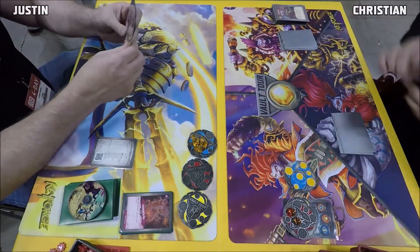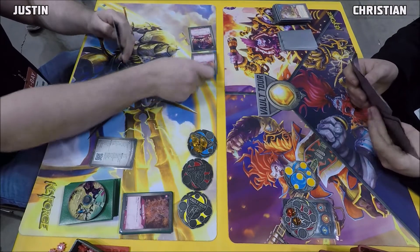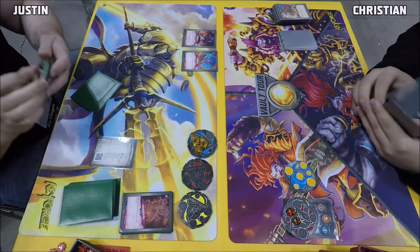Love it — we got a little worried there when Christian got that board built up. Justin has no chance but here he goes. We got a Terror coming in and an Ember Imp, so Christian will only be able to play two cards a turn until that Ember Imp is gone.